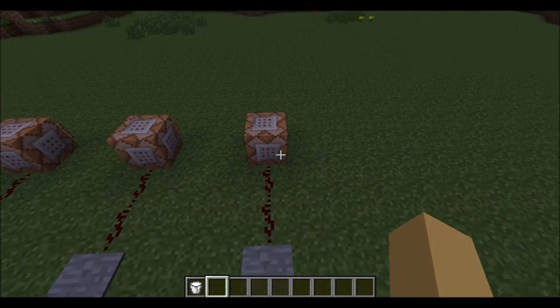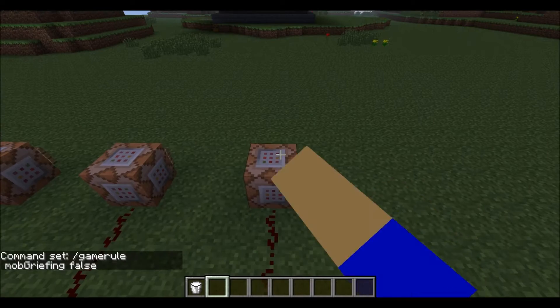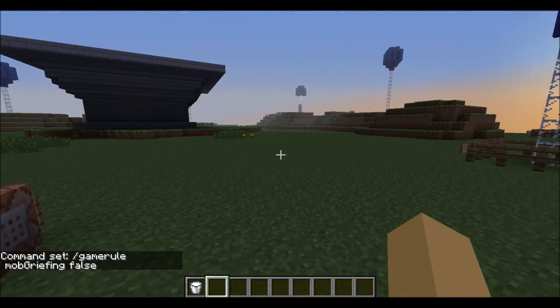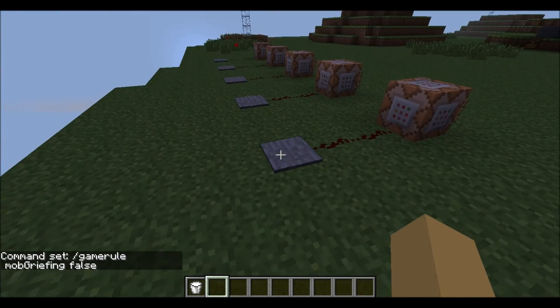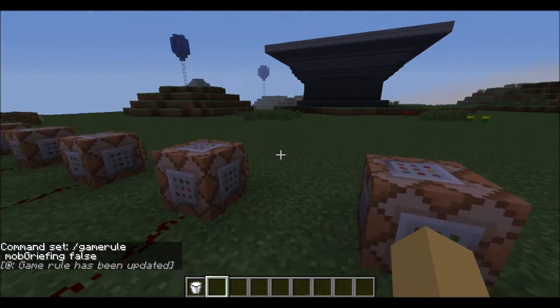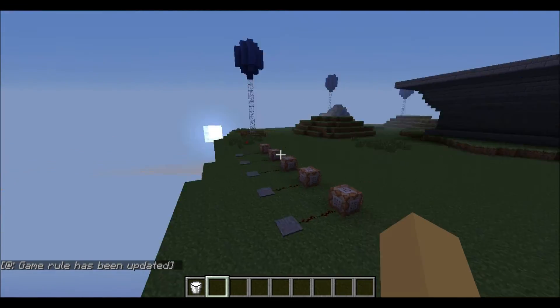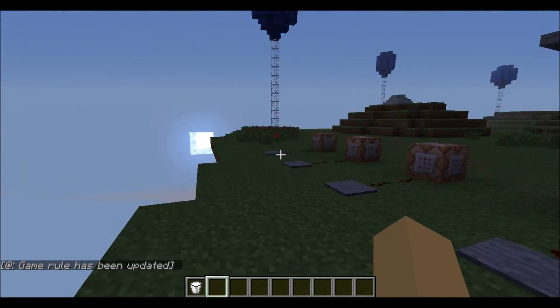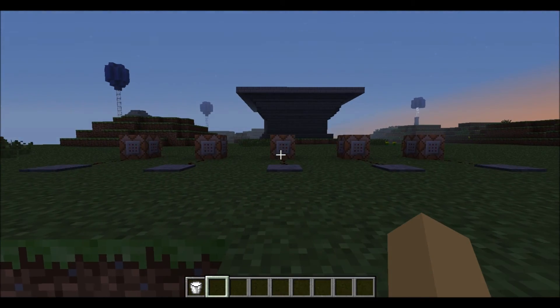Finally, number five — I have to say this is my favorite — gamerule mobGriefing false. Hallelujah, they finally made something so creepers and endermen wouldn't steal blocks. So if a creeper blows up right now, since it's set to false, it won't destroy anything. Really nice, I love that command block, and these are the top five command blocks I think are useful for adventure maps.